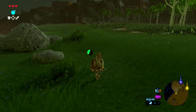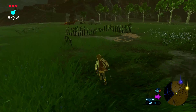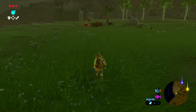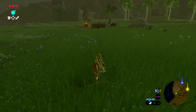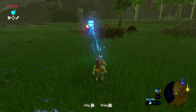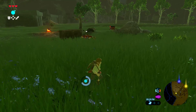I spy an enemy of some sort. Wow, the frame rate is really dropping around here, especially when I turn the camera. Okay, we've got a little camp there. Maybe I can give them a surprise. I want moving and hitting A to throw a bomb just like it used to be. That is not as lethal as I had hoped.